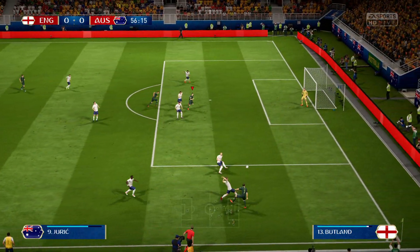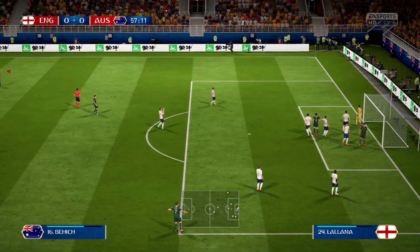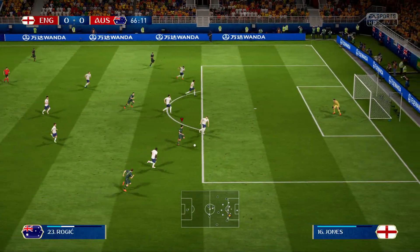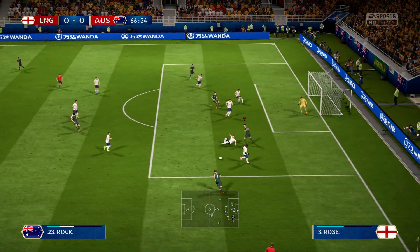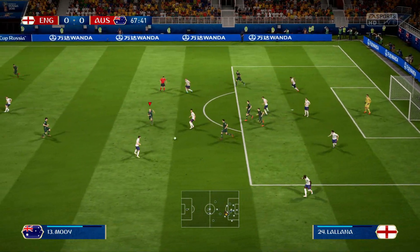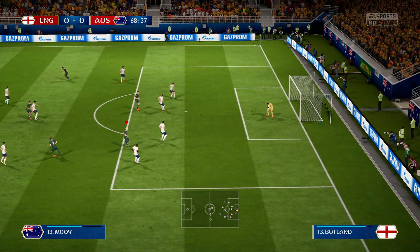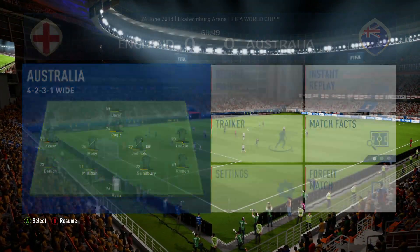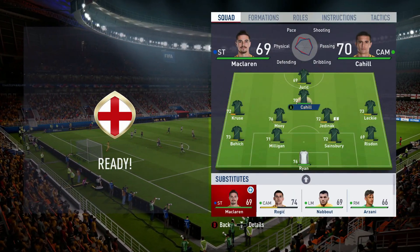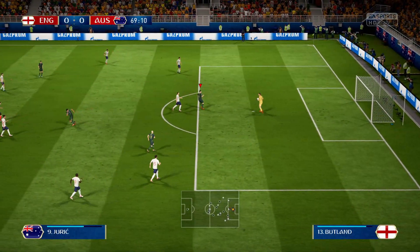Leckie running down that wing, crossed in — saved by Butland, and we couldn't get the rebound, so unfortunate. That was a rare lapse for England. Rogic — Jones is trying to cover him, and Jones tackles. For some reason Phil Jones on this game is just so good. Mooy got it back, and another strike is saved. We're going to have to put on Tim Cahill to try and sort this out — maybe put McLaren up front as well, I think he could be someone we can utilise.